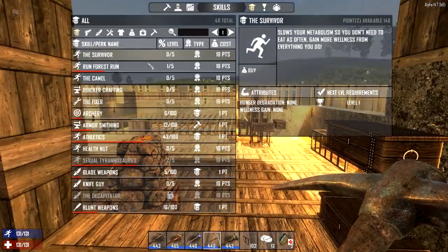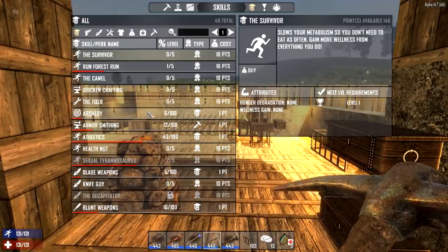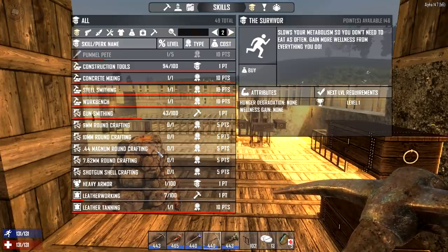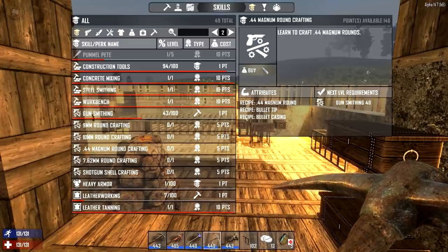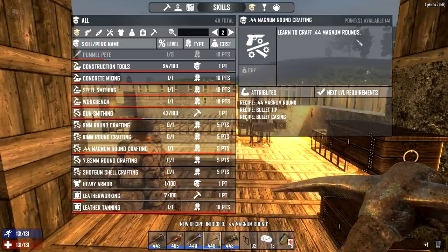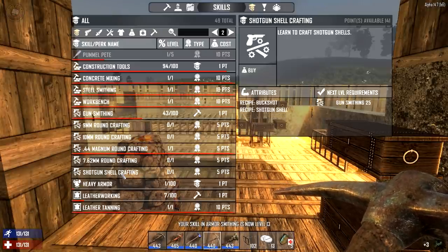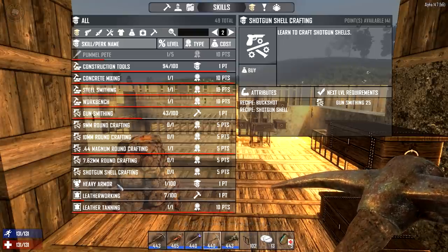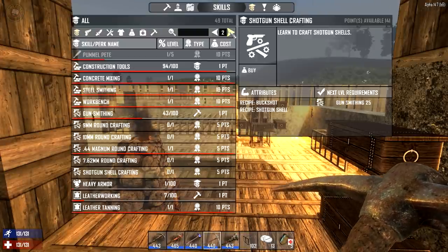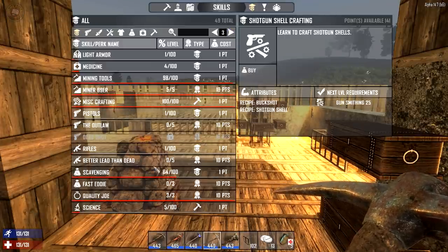I wanted to check out skills before we head out towards town. Quicker crafting, archery, steel wrench — I haven't figured out the gun yet. I definitely want the .44. Rounds crafting — that's something we have to buy, 141 points so it's not a big deal. I don't really care for 9mm yet. Heavy armor we definitely have to work on. I also noticed we leveled up. I want facity and scavenging — quality joe's is full.